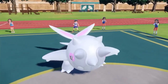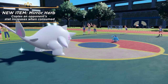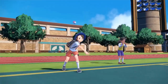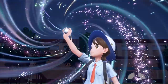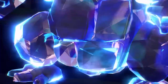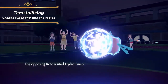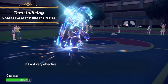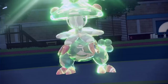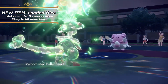Combining Tera types with different moves and abilities opens up near-infinite strategic possibilities. For example, if a Coalossal combines the Steam Engine ability with a Water Tera type, it can take less damage and receive a speed boost when hit by a water-type move. Terra Blast is a normal move that can be learned via TM. When used by a Terastallized Pokemon, it becomes a move matching the Pokemon's Tera type and deals immense damage, using whichever of attack or special attack is higher. There are also new held items to make battles more exciting.